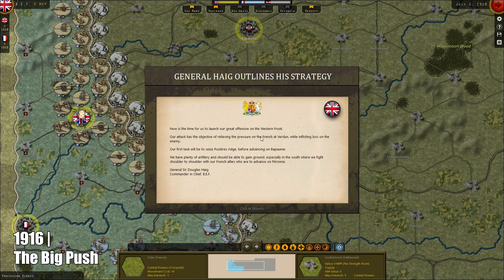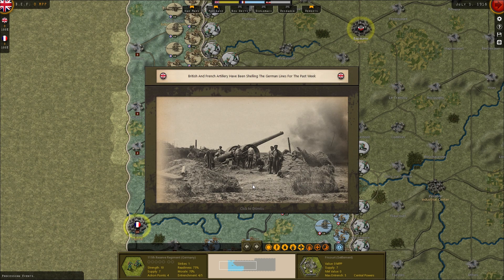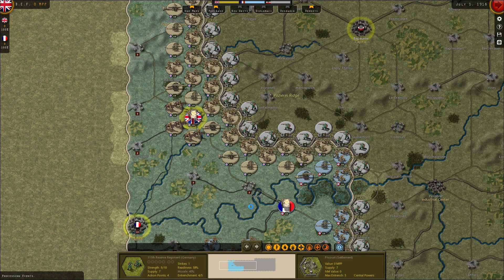As a surprise, Empires in Turmoil also features an extra campaign. The French Army and Sir Douglas Haig's British Expeditionary Force stand poised to launch a joint offensive on the Somme, to relieve pressure off Verdun and potentially win the war in the west. Assemble your armies and prepare for battle — the powder keg of Europe is ablaze.